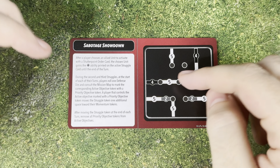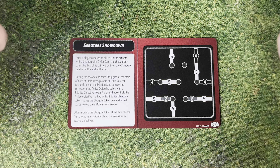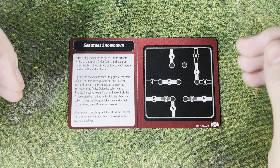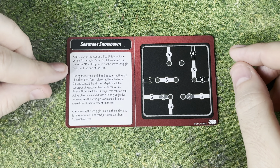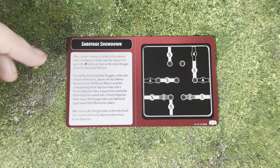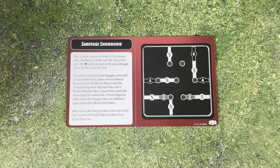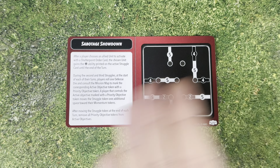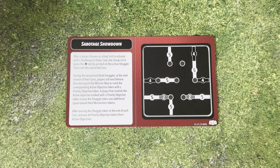That layout is possibly better for melee units and more combat-oriented builds, as opposed to movement and sneaky hide-and-wait strategies. There's going to be a lot less going on in the corners of the board. The other thing is there's going to be a Shatterpoint ability. After a player chooses an allied unit to activate with a Shatterpoint order card, the chosen unit gains the ability printed on the active struggle card until the end of the turn. The second and third objectives will have a bonus objective — that's what the tokens are for to help mark those. It's the same thing as in the mission that comes in the core box.